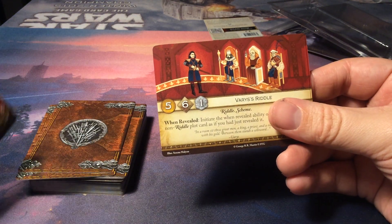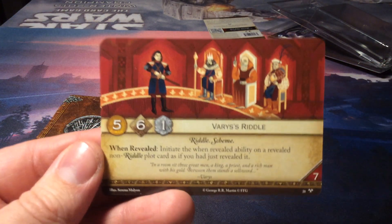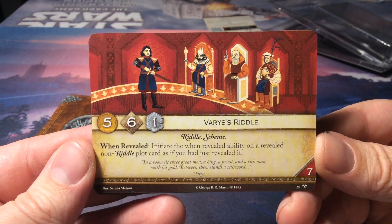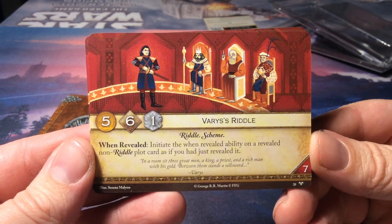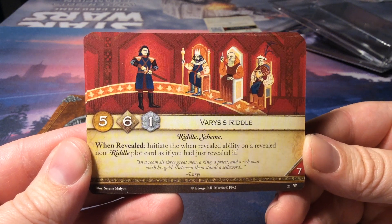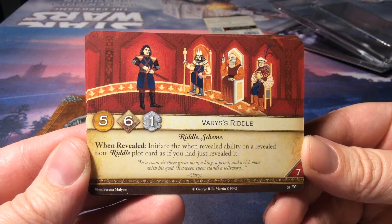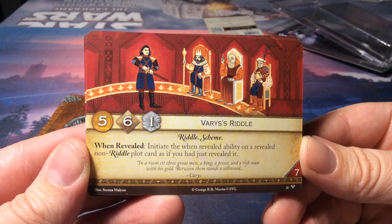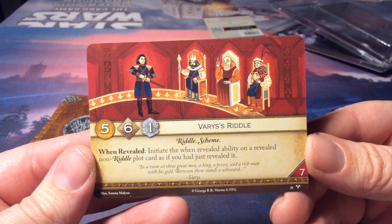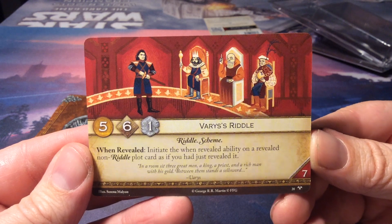And then for our last one — I just love this art, it just fits the theme so well. Varus's Riddle: for five gold, six initiative, and one claim. When revealed, initiate the when-revealed ability on a revealed non-riddle plot card, as if you had just revealed it. Very sweet — you can actually activate something that's already been revealed. It has a seven claim, and yeah, it's a riddle scheme.